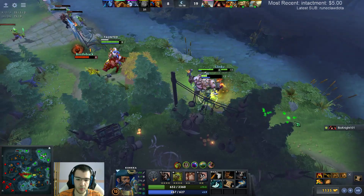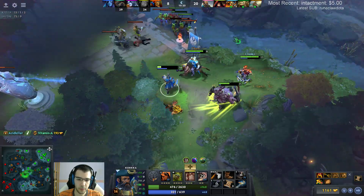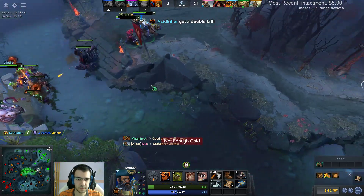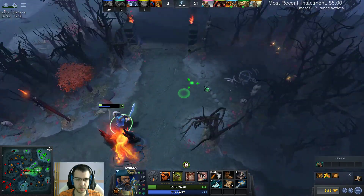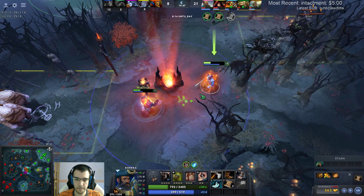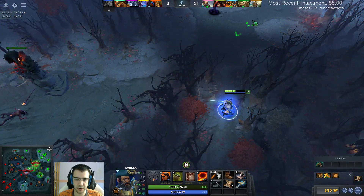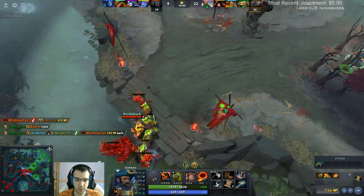All of my abilities are on cooldown. Let's go to shrine - good shit, very good shit. I have so much HP I can't heal all of it from shrine - it's impossible. Coming mid, we can fight. Oh, he's blinking in aggressively on my team - this guy is a true ability draft player, he's just going in with everything.